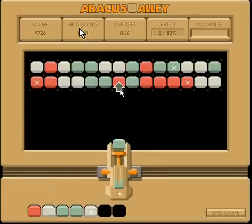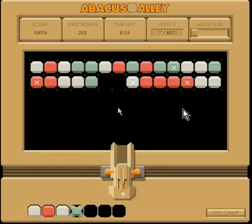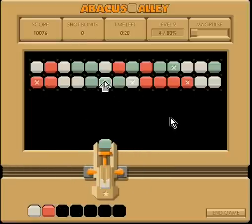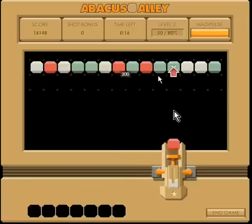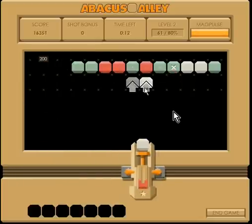Don't worry about the shot bonus too much — the collapses get you more points, so it's better to set up a good collapse. I didn't do that right but it's probably not the end of the world. I could have done this better but still I've got 5,000 points there for that collapse. Now I'll just finish off the rest.